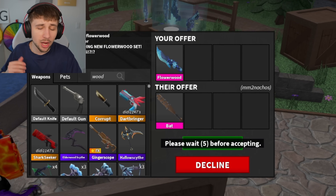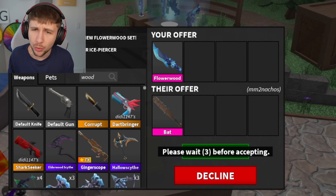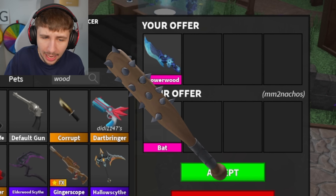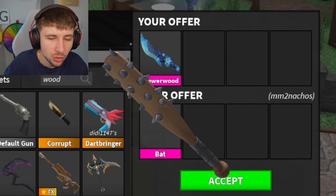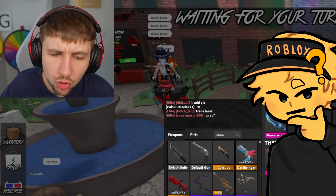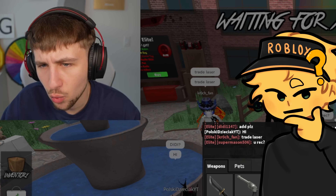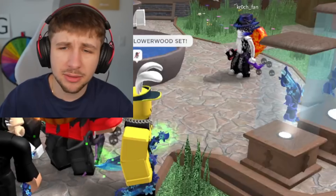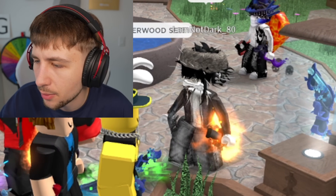We got another offer — a Bat for the Flowerwood, which we already declined before. His name is MM2 Nachos. Let's see if he'll trade more. He was only trading the Bat, so I'm going to have to decline that one as well.